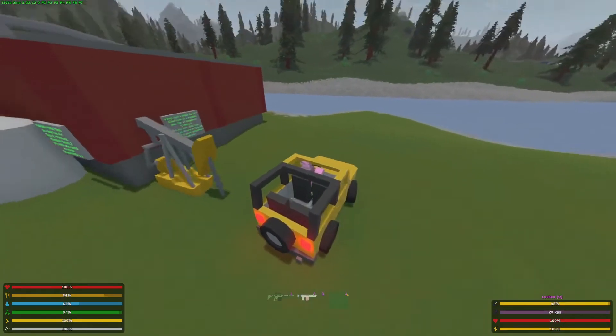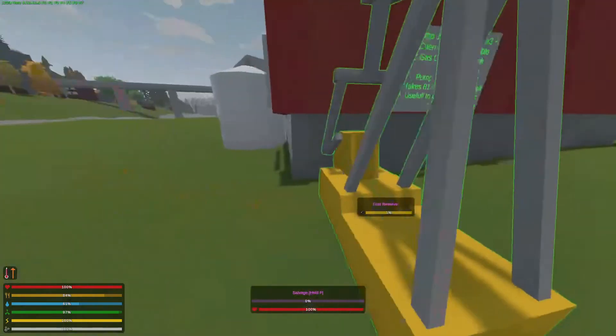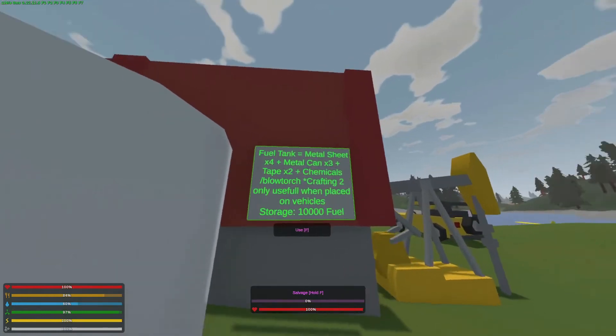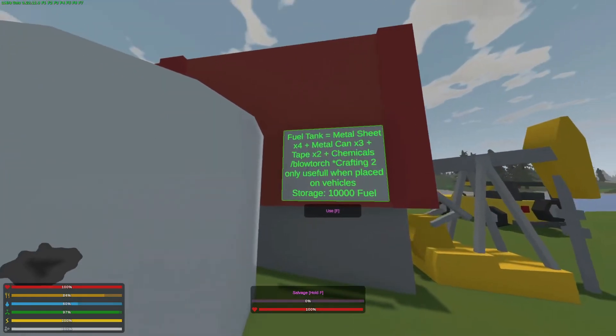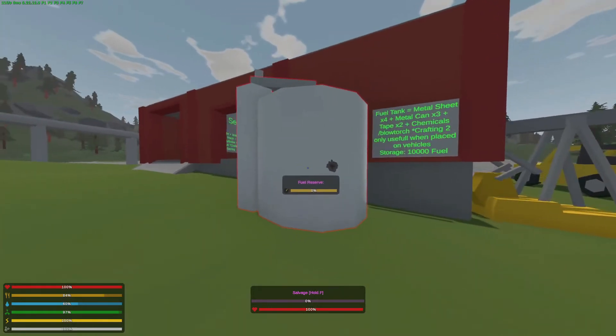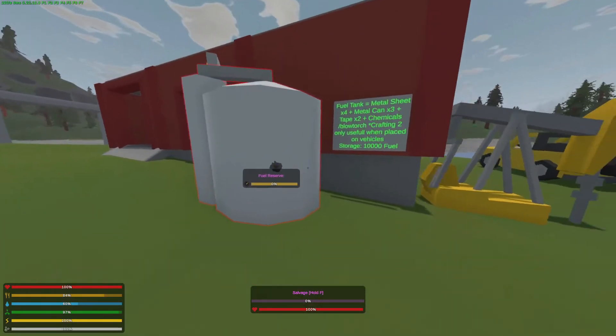I'm taking the jeep out back and I'll show you what we have over here. The fuel tank is crafted with four metal sheets, three metal cans, two tape, chemicals, a blowtorch, and a crafting tube. It stores 10,000 fuel and it's only useful when placed on vehicles.